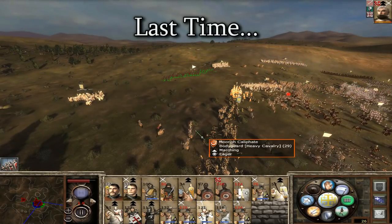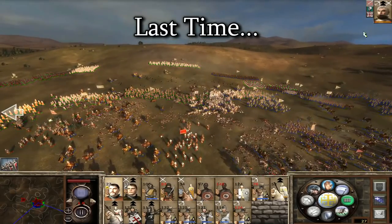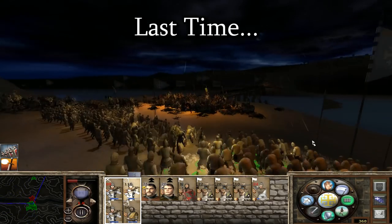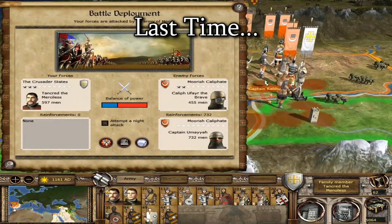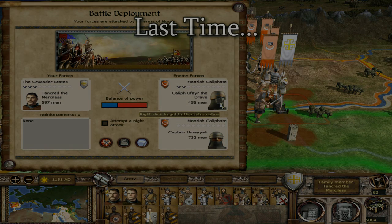Welcome to the Crusader States Abridged episode 11. Last time we fought a big battle that allowed us to steal away the Moor capital in Iberia. But then, while pressing the front lines, we ended up in a deadly bridge battle that we somehow won. It went into another battle right after, so we're continuing this action on the front with another bridge battle against two enemy armies.